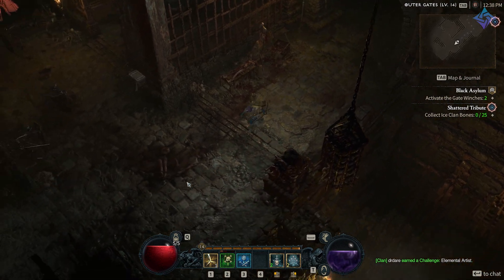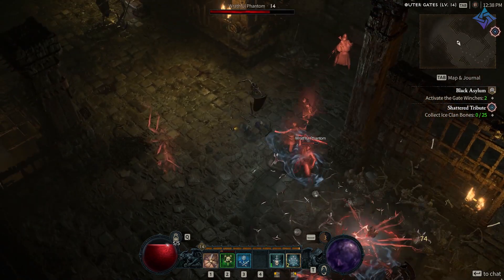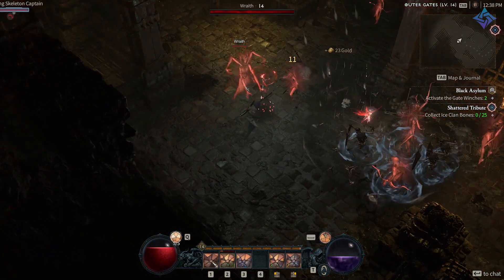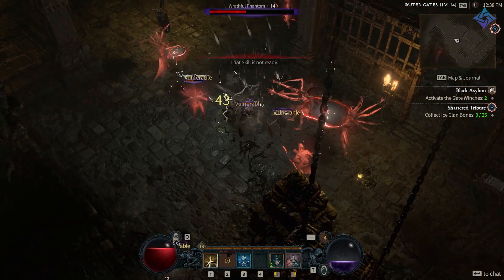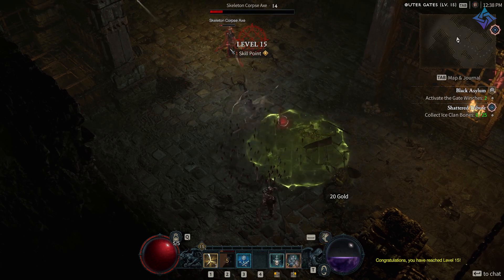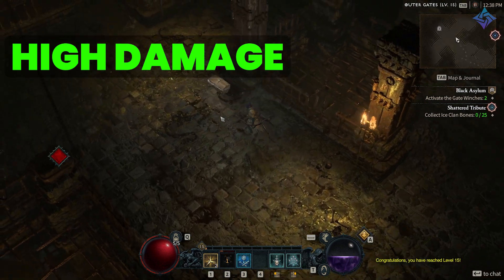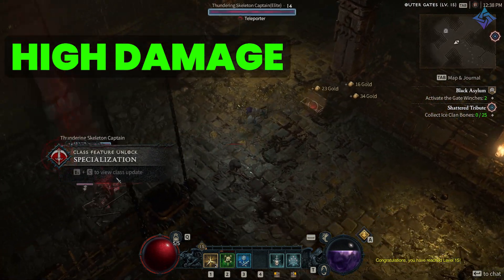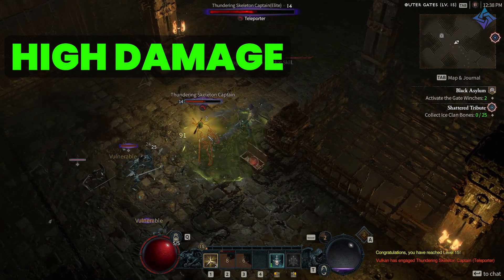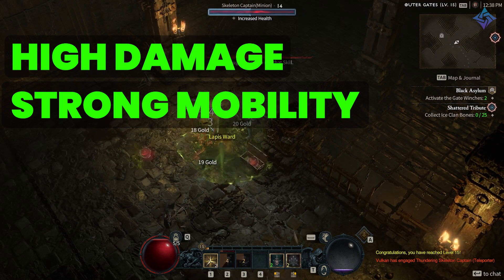Rogues are quick fighters. They like to use energy to fuel their attacks. This energy is a resource that'll slowly regenerate over time, or you can use consumables to add some speed to that recharge. You can also use basic skills to build that energy back up as well. Rogues are built to deal high amounts of damage through their core skills and passives, so you want to use those as often as you can. Rogues also have multiple movement skills that allow them to zip around the battlefield quicker than some of the other classes.